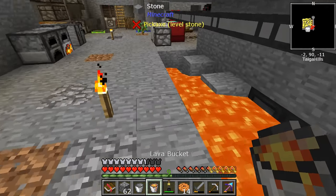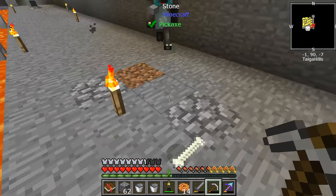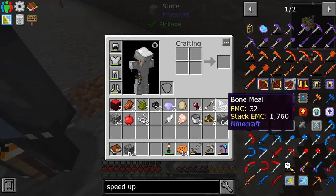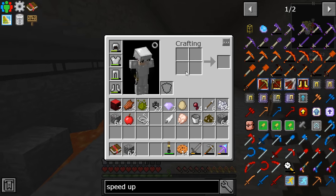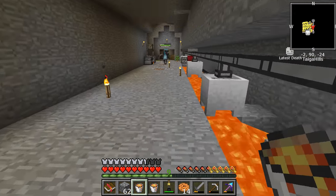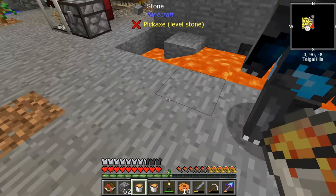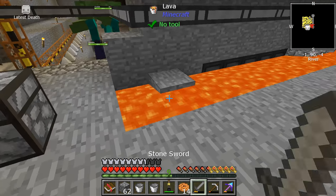After this we'll start working on getting more clay, so we can get this all filled up. Now we have plenty of bone meal — we just need clay. Can you start working on getting clay while I do more with this lava? I'm in the middle of something. Now we have 50 FE of power. Almost enough to use the speed upgrade.